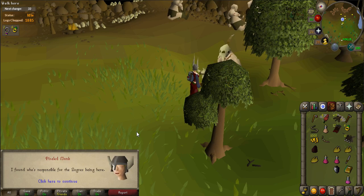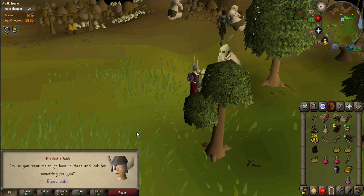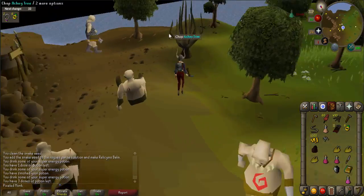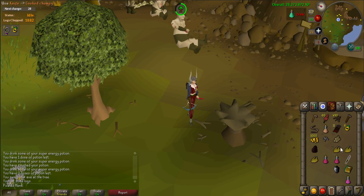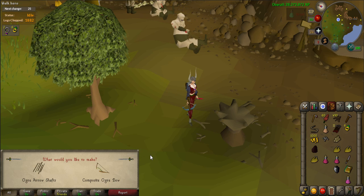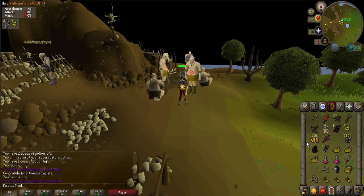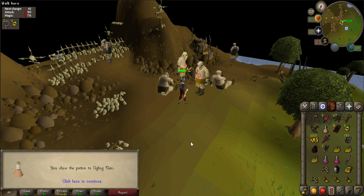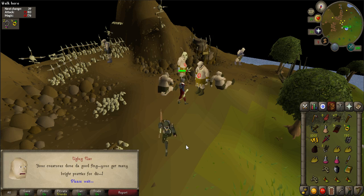Return to Grish, talk with him and go through every option given — he'll give you a key. Chop down another achy tree and use your knife on the achy tree logs while you have the wolf bones in your inventory to make a composite ogre bow. Use your relicym's balm on Uglug Nar, who is located nearby Grish, which will give you access to the store that will sell 100 relicym's bombs.